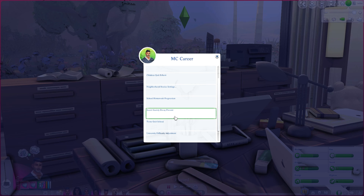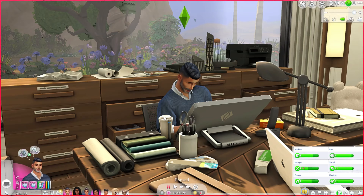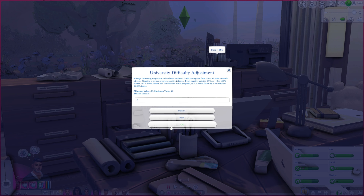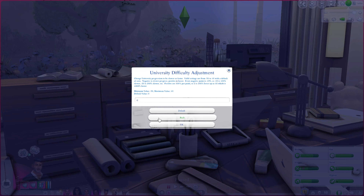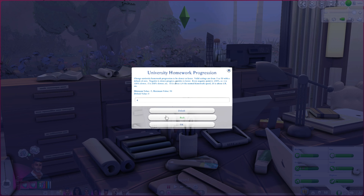Secret society decay — I've never had a sim join the secret society so I can't speak to it, but this adjusts how easily those relationships decay. Teens quit school: if enabled, teens can quit school — I don't have that enabled. University difficulty adjustment makes grades progress slower or faster. Homework progression makes homework complete faster or slower. That's everything in MC Career.